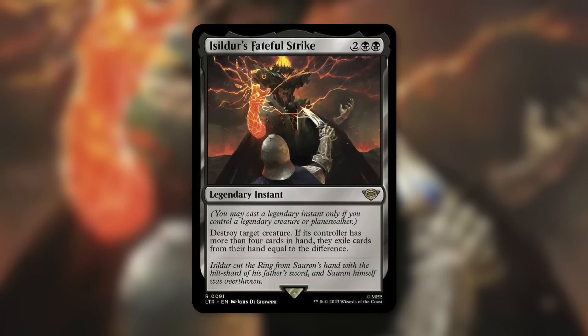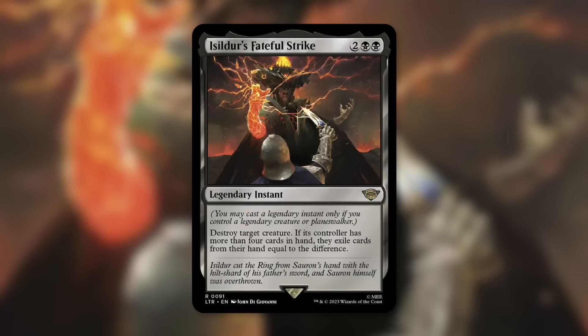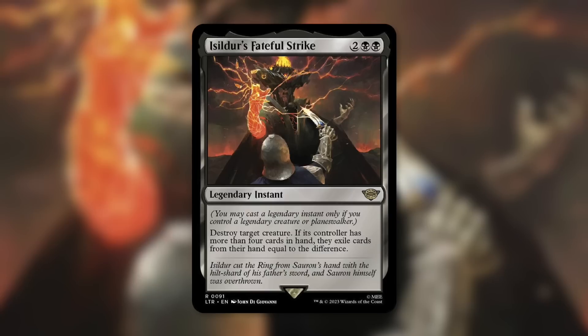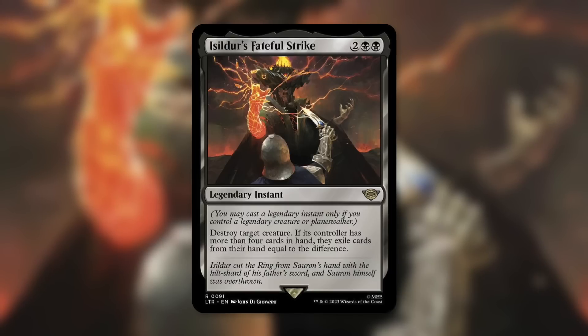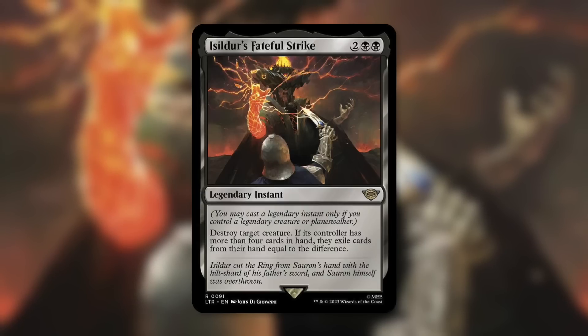In Commander, typically you might have your commander in play or another legendary creature in play, so you can pretty easily meet that requirement. It says destroy target creature. If its controller has more than four cards in hand, exile cards from their hand equal to the difference. So Isildur is literally chopping off a hand, or parts of a hand — fingers, essentially — and you are also chopping down on an opponent's hand.